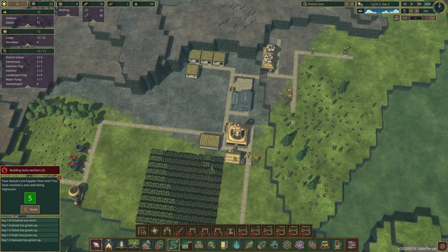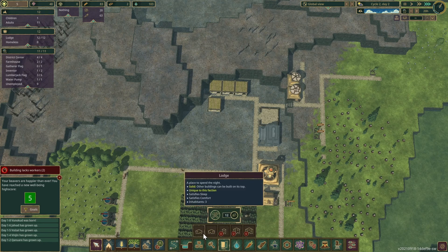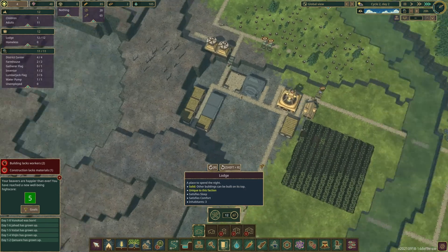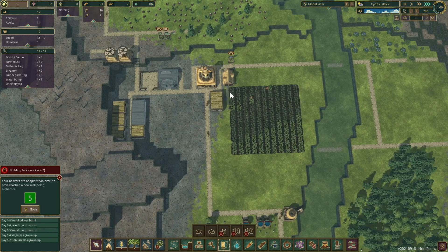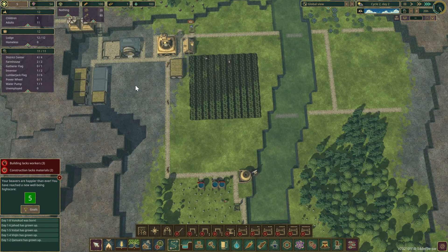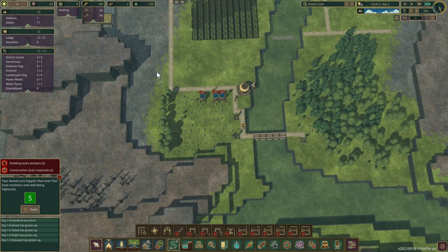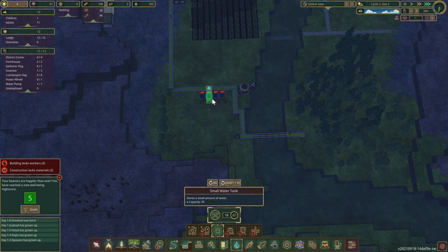I do want to have control of the population, but at the same time I need workers, so let me put down a couple more houses here. I want to have a ladder here so I have another access to this platform. Now I can put down another water tank right there.